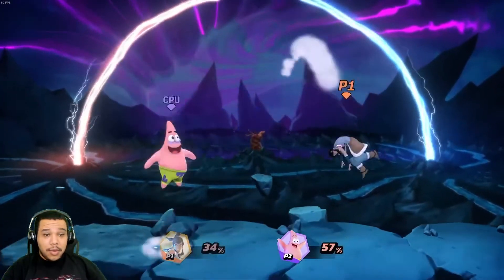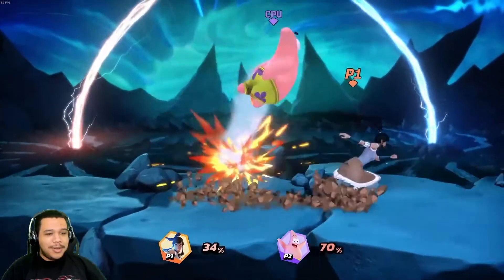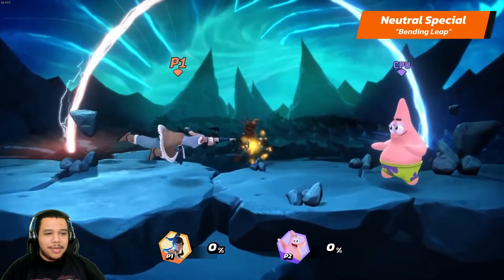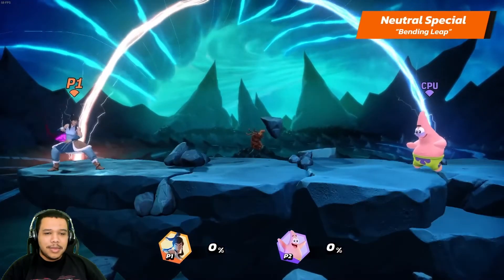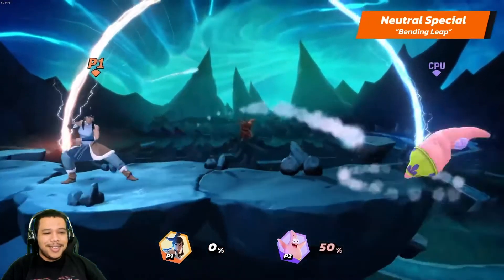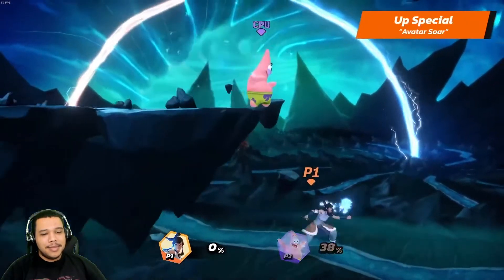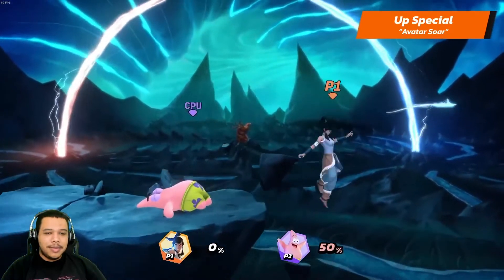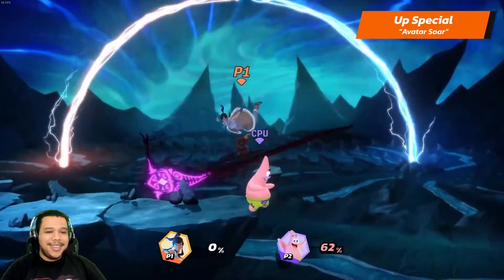Now experience the sheer power of the avatar with Korra's specials. Her neutral special is Bending Blitz — it's like a finisher: she leaps and then throws a sweeping punch. Nice. Her up special is Avatar Soar — she strikes with her fist while moving upwards. She has a way better uppercut special than Little Mac.